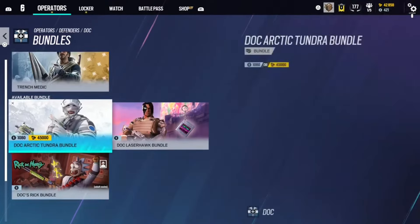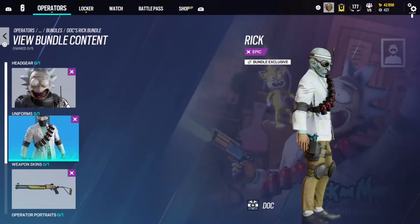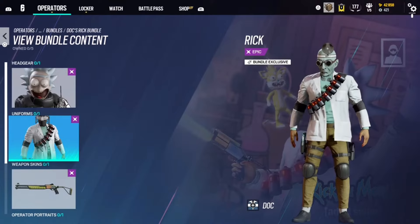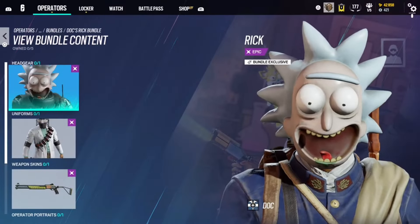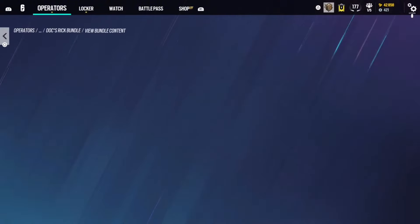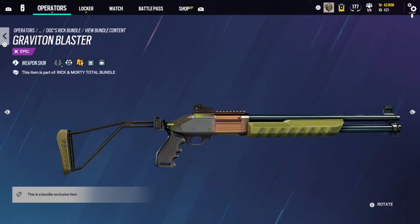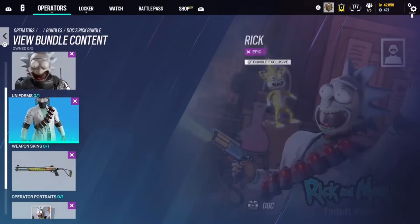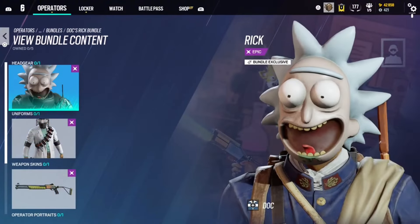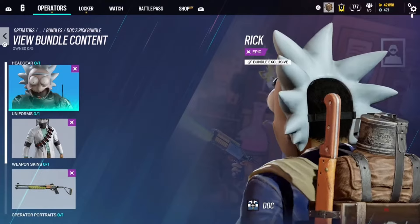Next we have Doc as Rick from Rick and Morty. He's just wearing a mask — it's not too terribly cool because I really wished he was actually Rick rather than just a headgear. The shotgun SGCQB skin is kind of cool — they actually hit it out of the park with all the Rick and Morty weapon skins. But this one I'm throwing in Silver. And I'm also putting the Fuse Morty bundle in Silver — it's just all right.